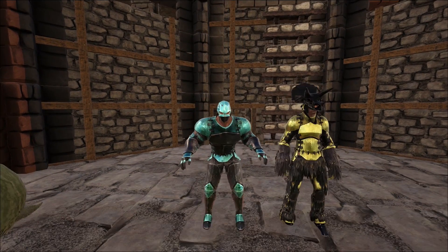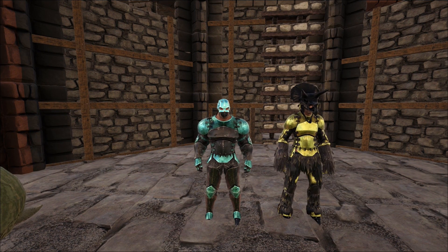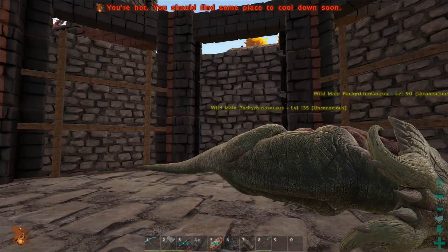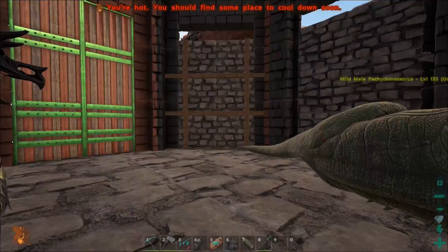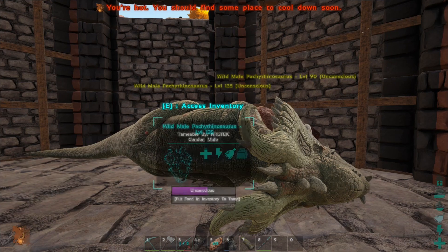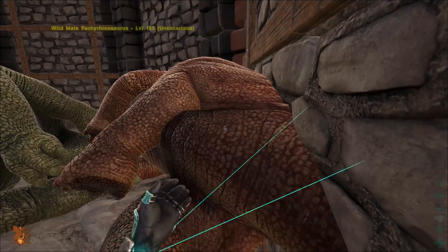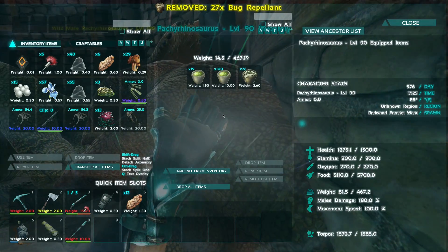All right, everyone, we are back. These guys actually dropped food really fast too — it hasn't even been like five minutes. Torpor food, man — these new dinos, I don't know what's going on with them. Seems like a little trend going on here. Yeah, these guys need narcotics. Let's go ahead and slap their bug repellent on them and watch them go.